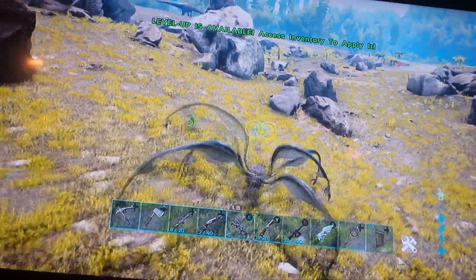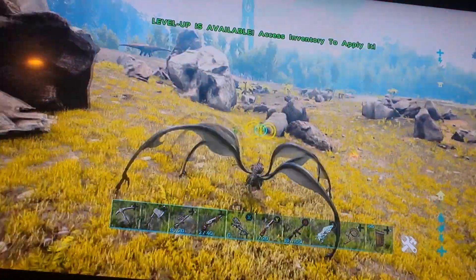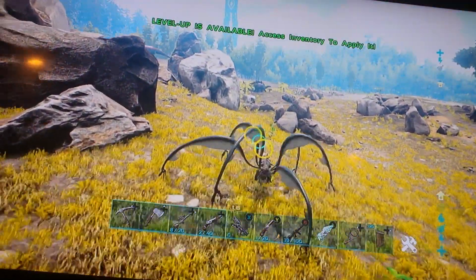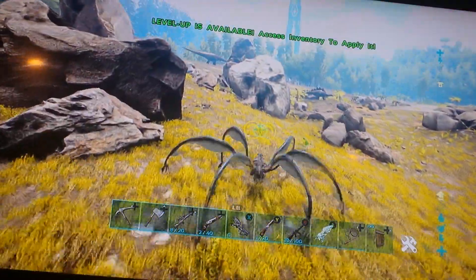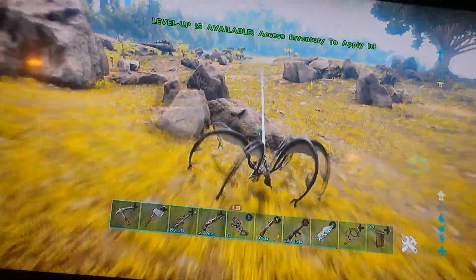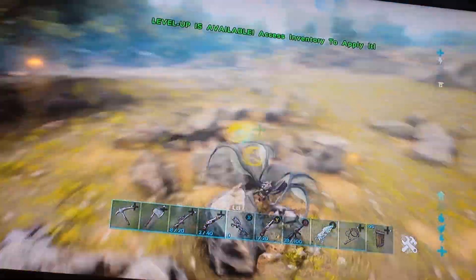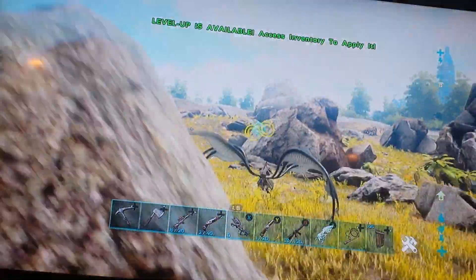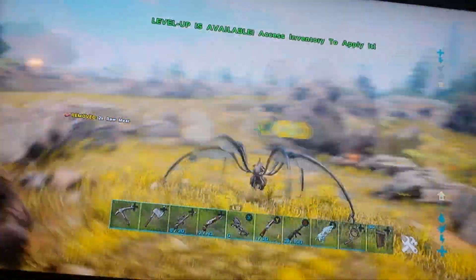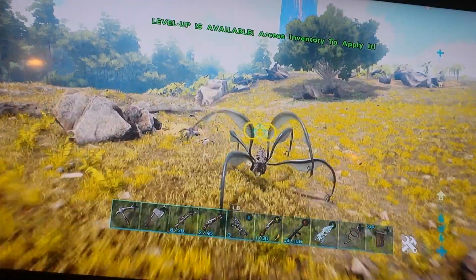I'll show you the basics of the blood stalker. With R2 — or right click if you play on PC — he does this thing where he spins a web and he can swing from it. To detach from this web you can do an attack which will disable it, and that's probably the best way to do it.